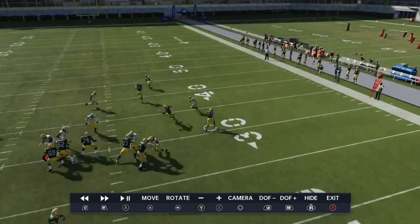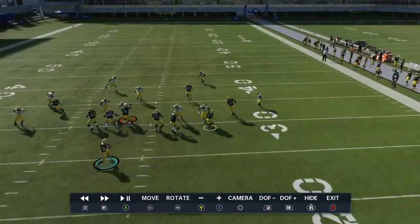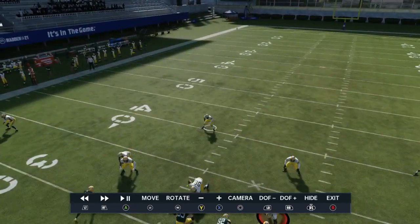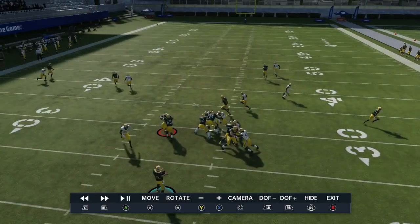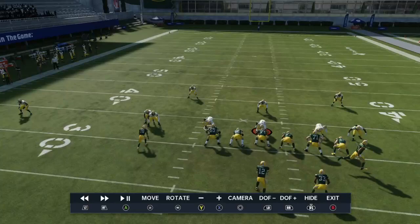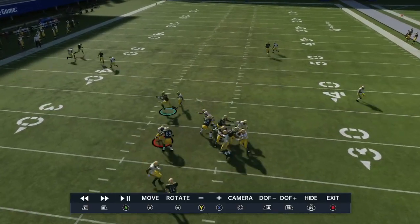The running back is especially valuable since he's often unaccounted for, or the safety is coming from the opposite side of the field. If their user is manned up on the running back, we can always attack over the middle of the field with a motion slant or drag. For a more in-depth breakdown, definitely check out the Rod Combos course.